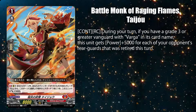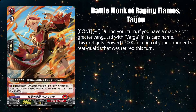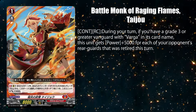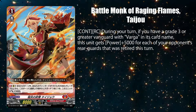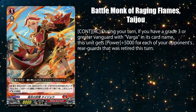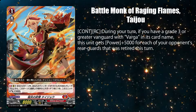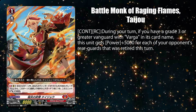Battle Monk of Raging Flames, Tied Joe — while on rear guard, gets 5k power for each of your opponent's rear guards retired this turn, if you have a grade 3 or higher vanguard. Did Vagga really need a potential 18k booster? Most players playing against the Vagga matchup would just use abilities that remove their front row rear guards to avoid cards like this ever powering up.